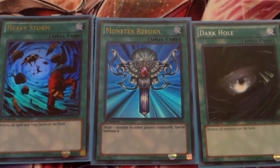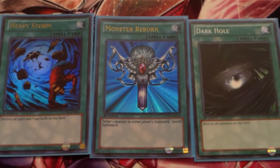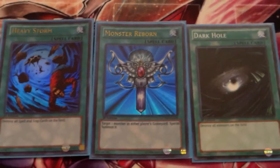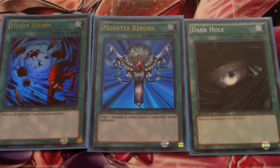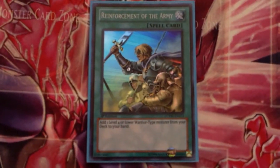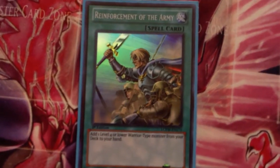I do run the trinity of course — Heavy Storm, Monster Reborn, and Dark Hole. Very very good cards. I do see Monster Reborn getting hit as a banned card in the future, but I do think it will get banned eventually. And I run one Reinforcement of the Army so I can search out Caster — very very good combo.